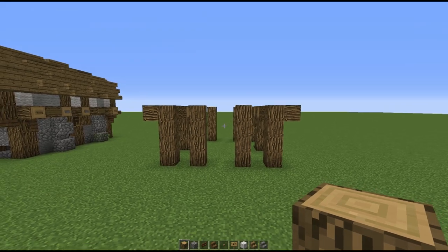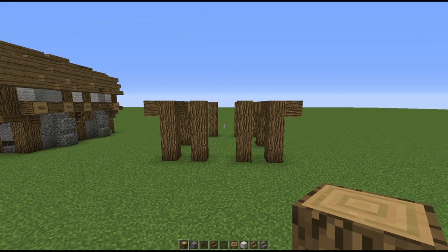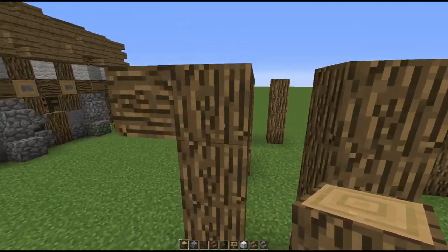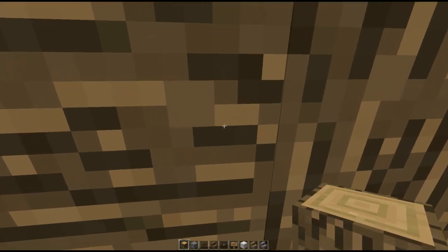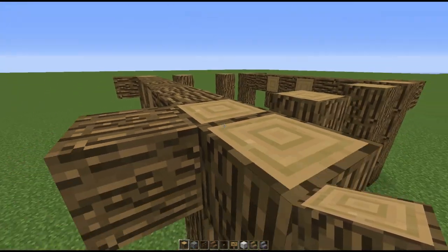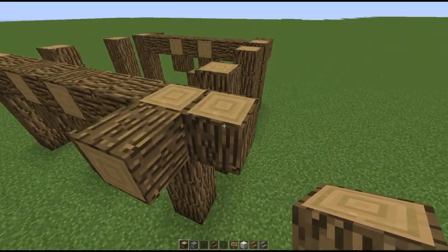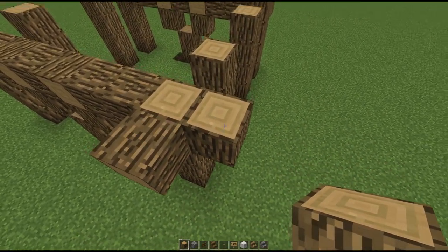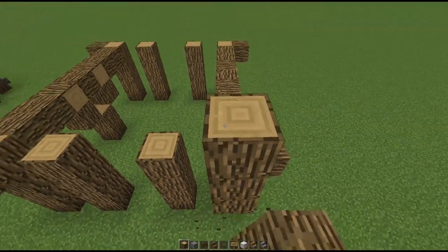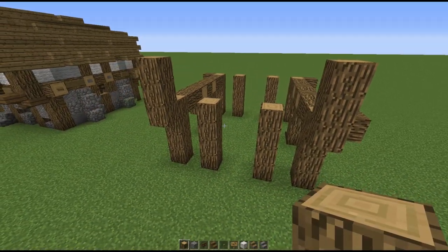That's all for the first floor. Moving on to the second floor: for the front side you're going to place a three-block high pillar starting from this top block — so right here you place one block then two more blocks on top, and the same thing of course for the other side as well.